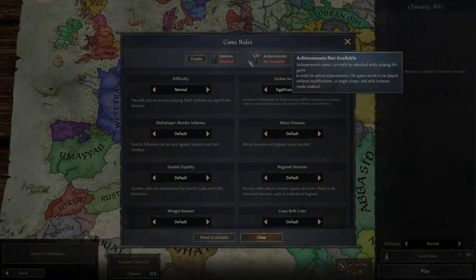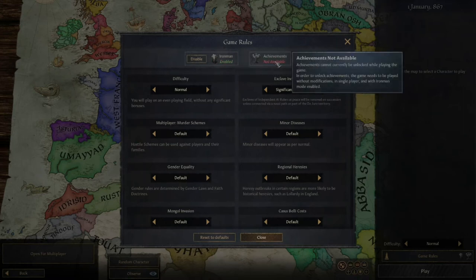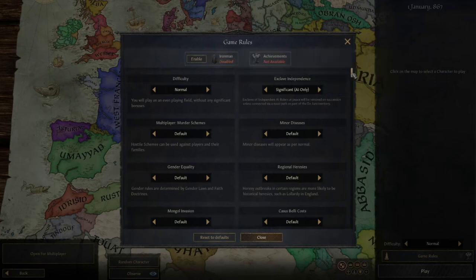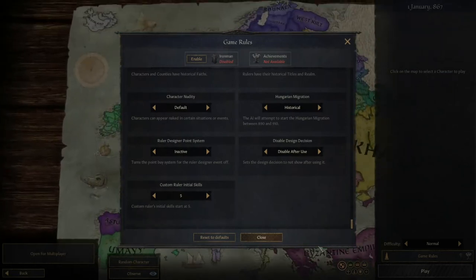So firstly, we'll look at the game rules. Most things - obviously, even if you enable Iron Man, you will not be able to unlock achievements if you have this mod on, because it can be used to cheat. You can have a points design system and I'm going to turn it on, but put it on 100, which is the most amount, and that allows you to restrict how good your person is.